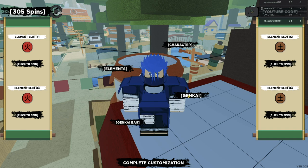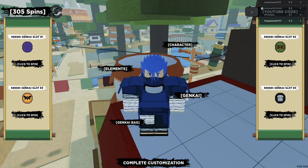Once you do that, go to the Kekkei Genkai tab and start spinning. While you're spinning, keep this in mind: once you go over 100 spins, that's when you start to get slightly rarer KKGs — not the super rare ones though. Your first spin to your 100th spin, you're most likely going to get common KKGs — about 90% chance of a common, with only a slim chance of getting a rare one.